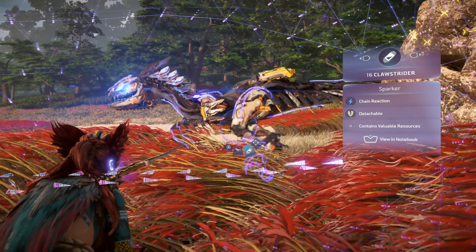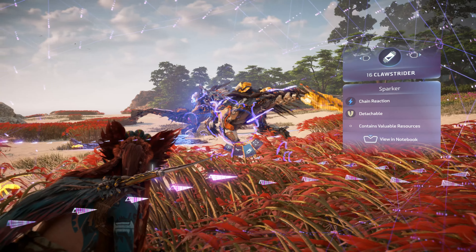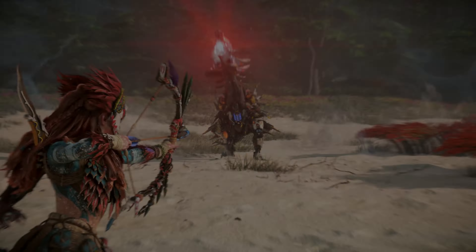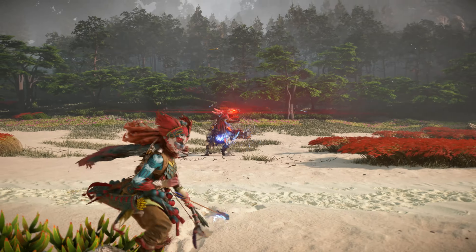Weak points unique to the regular variant include its Sparker and Razortail. The Sparker lies within the Clawstrider's chest protected by metal plates and serves as shock storage. Remove the metal plates then either detach to collect the resource or shoot with a well-aimed shock arrow to detonate and inflict the shocked state.